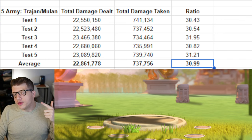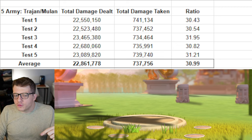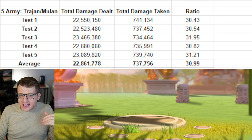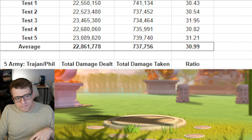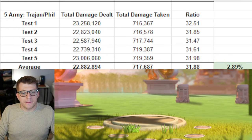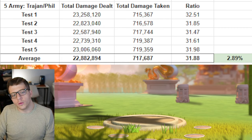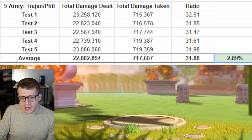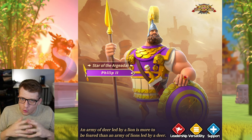The reason I ran this test was to ask: is Trajan Philip actually better than Trajan Mulan? The answer is yes — Trajan Philip is an improvement here compared to Trajan Mulan, which is a very big deal for players running seven armies. Your damage dealt is very slightly improved, but what you really love is the damage taken goes down significantly, making your ratio about 2.89% higher. So nothing insane, but it is better.